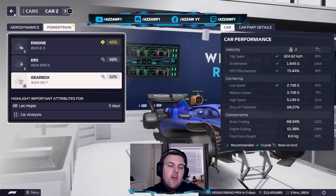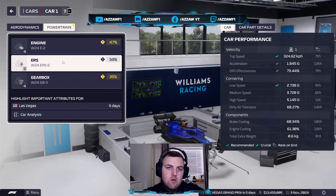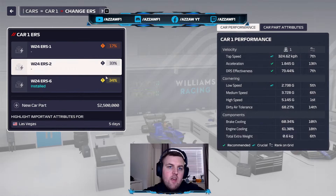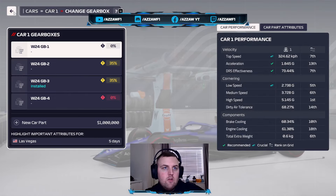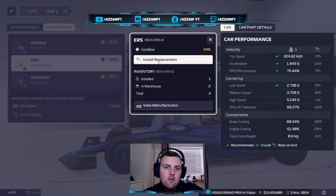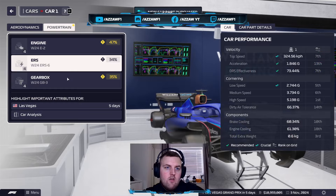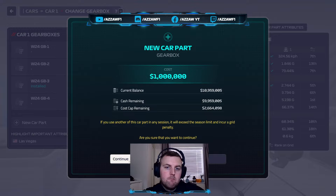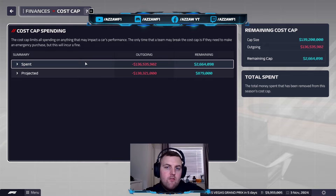Car 2 is okay enough. Car 1 has a gearbox issue which I'm probably going to have to take a penalty on. His engine's got a brand new one at 92%. ERS is a problem and so is the gearbox, which is only a million. We're going to take a new ERS and a new gearbox at a million, so that should be the end of our parts now.